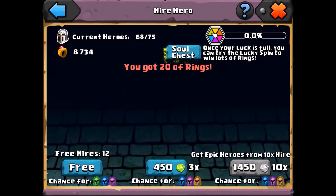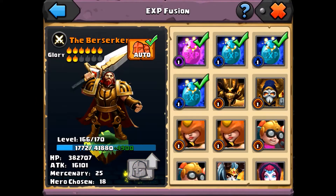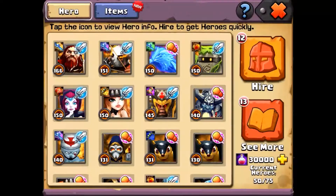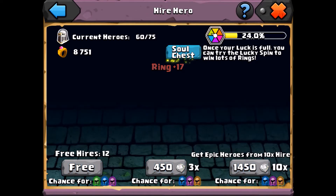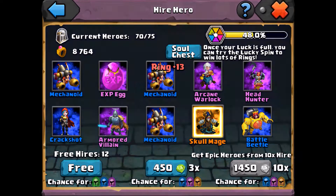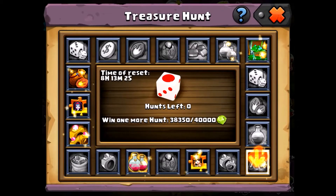I don't want to spend any jewels on rings just because I want to maximize the amount of hero rolls that I can get. Let's do a few more — enough to get to the next tier to see what I get. Triple dice roll. Savage Chief. And... Skull Mage. Skull Mage. Maybe I will make... I need to do a few more.